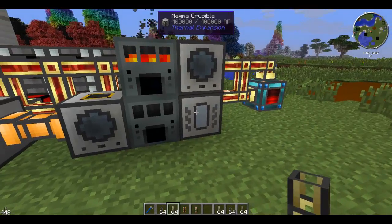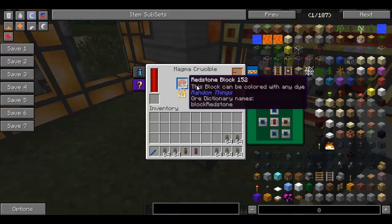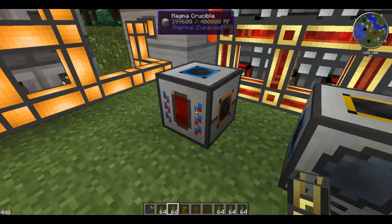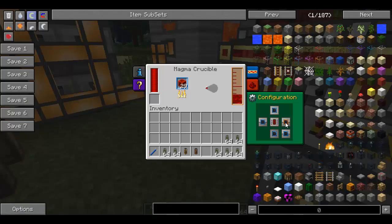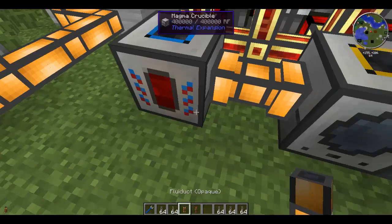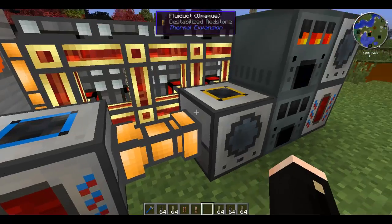I'll put a stack in there and also a stack in this one as well. What's going on here is it's burning — destabilising — redstone into an internal storage system up to 10,000 MB. I'm not sure what MB stands for but I'm assuming that's 10 buckets. You can actually get a bucket and get it out, but you don't need to. Make sure that you have the orange set to output on one side, and then have a blue on your fluid transposer which is input, and then you can connect it with a fluid duct and they'll automatically pump the destabilized redstone straight into the fluid transposer.